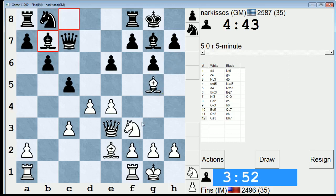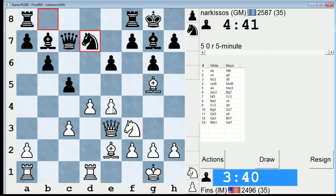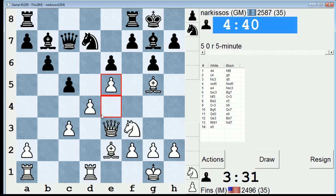I can't go Bh6 yet because... actually I probably can. Bh6, he takes on e4, I take with my Queen, he takes here. I don't know if I should get involved with that. Let's just work off d1 first. Knight d7 and maybe now e5 — let's just block the center and go e5.